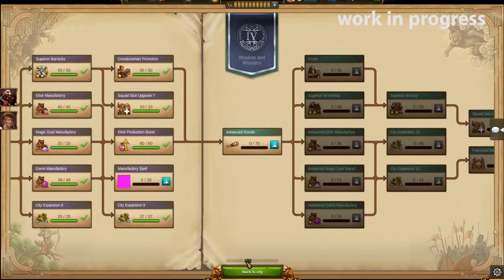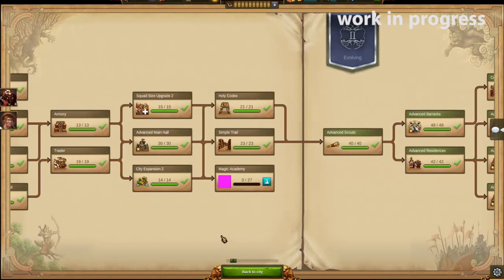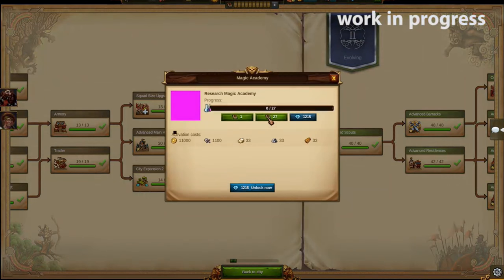First, you have to unlock a new building: the Magic Academy in the Research Room. It's at the end of Chapter 1 — quite early in the game — so all of you can enjoy this new feature very soon.